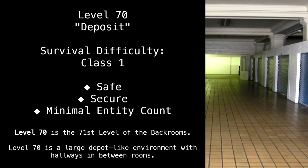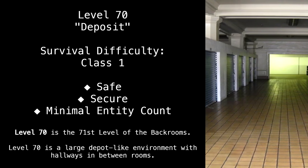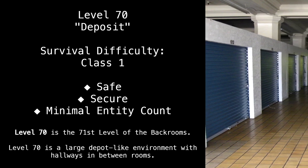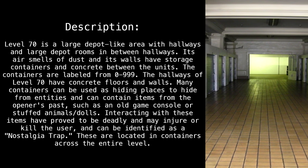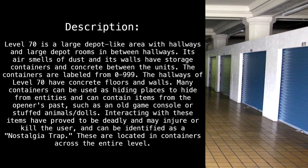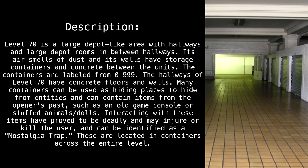Level 70. Deposit survival difficulty: Class 1, safe, secure, minimal entity count. Level 70 is the 71st level of the Backrooms. Level 70 is a large depot-like area with hallways and large depot rooms in between. Its air smells of dust, and its walls have storage containers and concrete between the units.